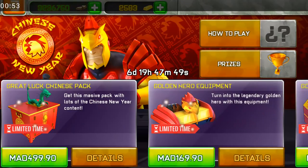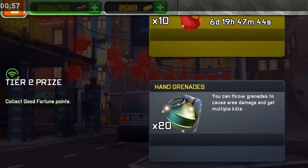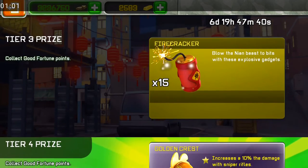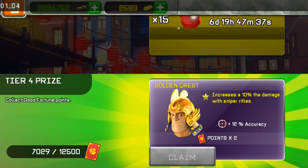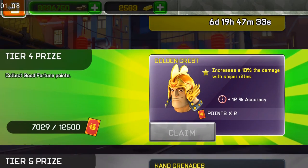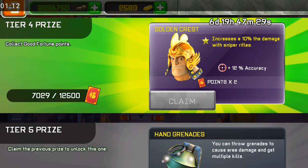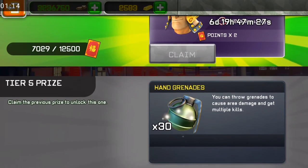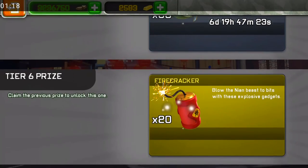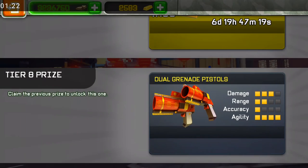Let's get to prices. Tier 1 is firecracker, tier 2 hand grenades, tier 3 firecracker, tier 4 is a new head armor which increases damage with snipers — I'm not sure if it will make the hunter rifle one-shot again. Tier 5 hand grenades, tier 6 firecracker, tier 7 gold reward.